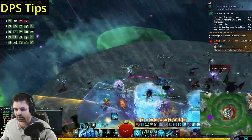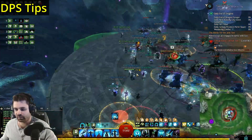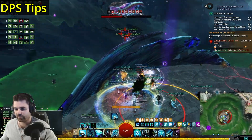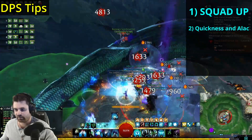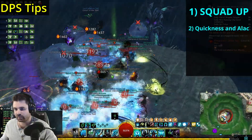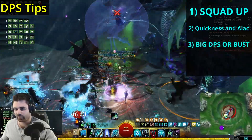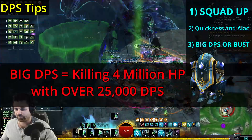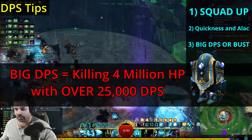We need to talk about individual skill for a second because just doing mechanics isn't enough here. 20 minutes is a really short amount of time to complete this boss fight, so let's talk about what you need to bring to the table. First, you need to be in a squad with a commander, in a subgroup, and each subgroup needs quickness and alacrity. You're going to treat this like a raid because you need to be pumping out raid damage numbers to succeed. If you aren't a support role, you need to be playing a very high damage build, and you should be able to kill a 4 million health golem with 25,000 DPS or higher to be pulling your weight.